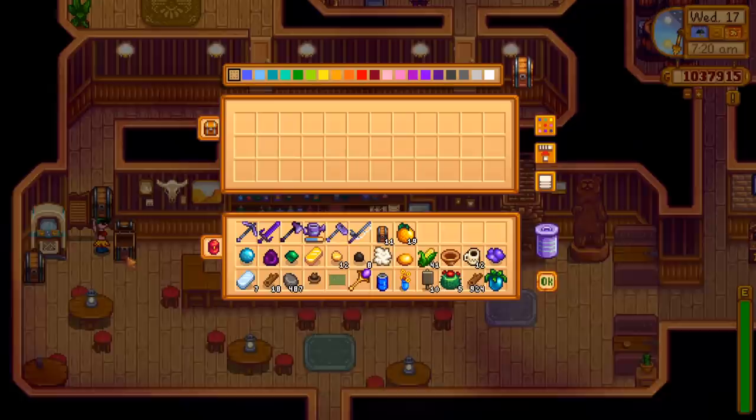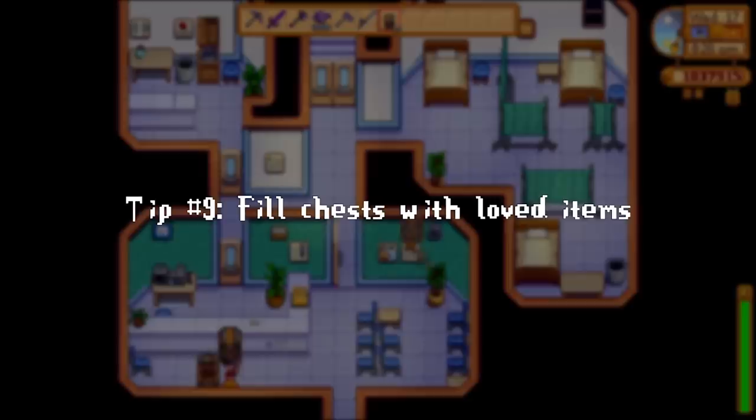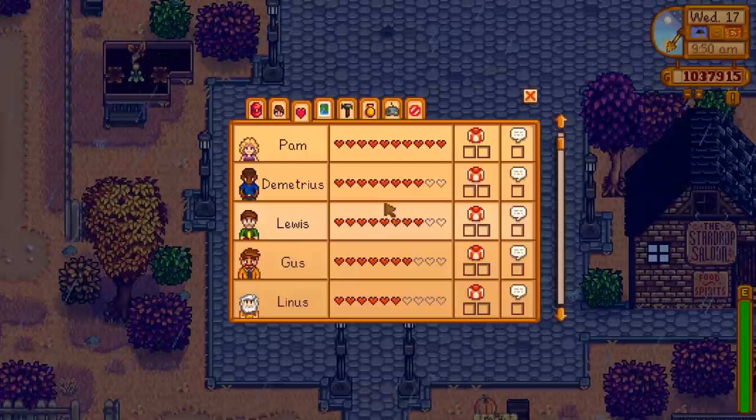Sticking with the theme of storage, someone from my Twitch chat told me about this next tip and I have never been the same since I heard it. To help with your journey getting max hearts with all of the villagers, you should keep a chest just outside of their bedrooms with a bunch of their loved gifts. You'll have immediate access to the best item to give each person, but more importantly you won't have to remember what each villager's favorite things are. Combined with keeping an object most people like on me at all times, this has helped me get my hearts up tremendously.